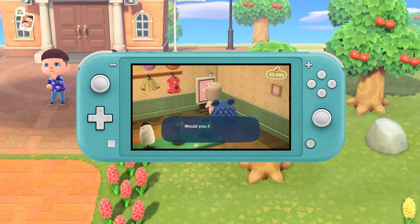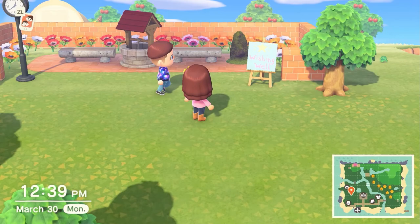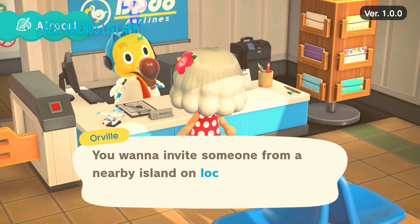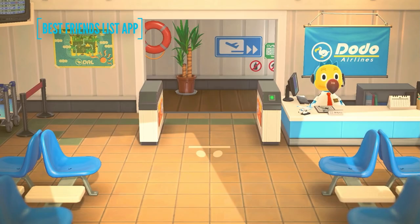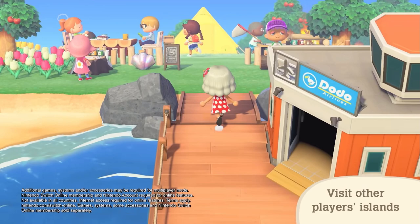You'll also find additional hairstyles, colours, and lots of recipes for all manner of items and decorations for your home and island in the Nook Mile Redemption store. The best friends list shows friended players and allows you to message them; it's unlocked when you go to the airport and open the island for visitors. The chat log app is a log of all your chatter between you and your friends, great for not missing any messages.